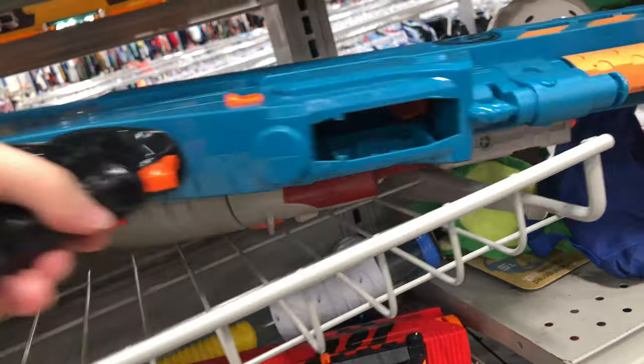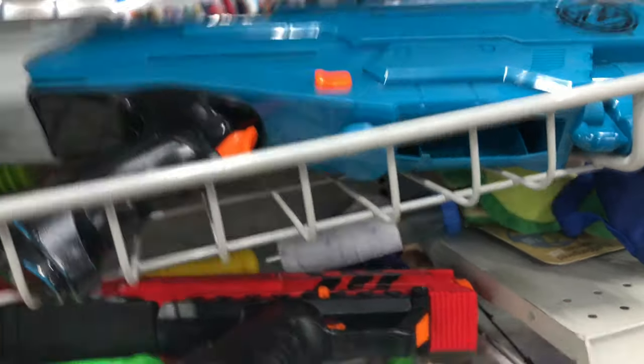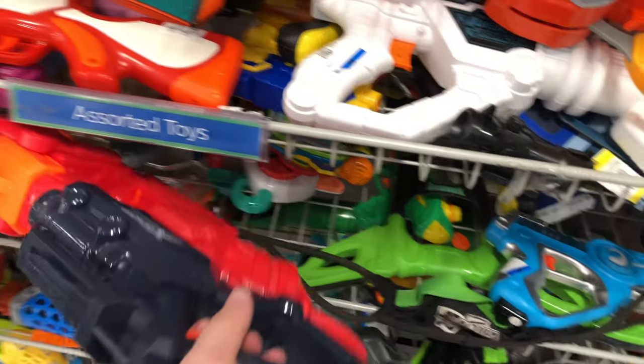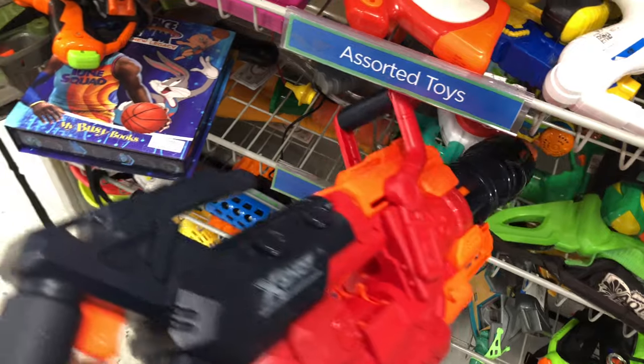This is what I'm talking about — every time I find one of these lately, they're missing the priming handle. So we got another Zombie Strike Longshot. This one — no good. Going on down here, it looks like we have an X-Shot Crusher — we got the Red Edition. I know there's another Red Blaster that looks similar to this, but this one's definitely a Crusher.